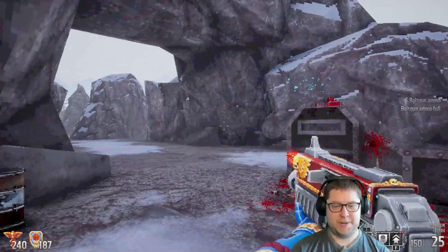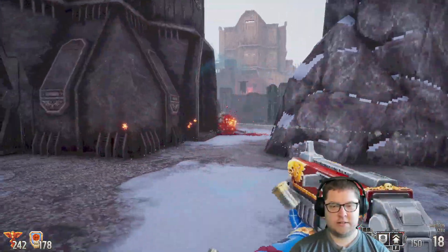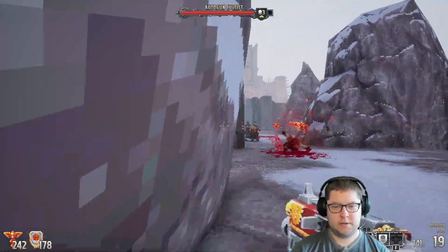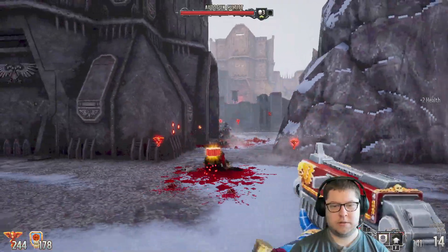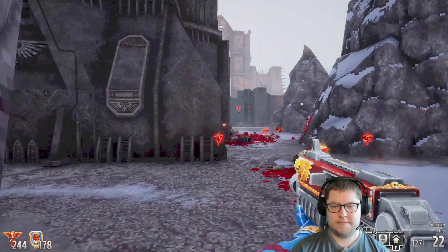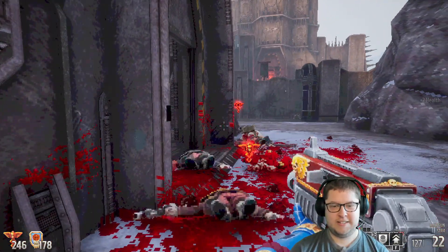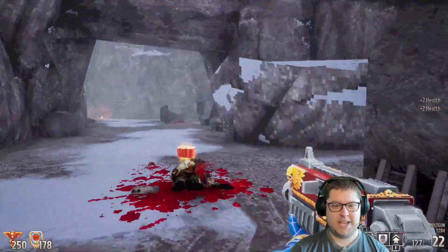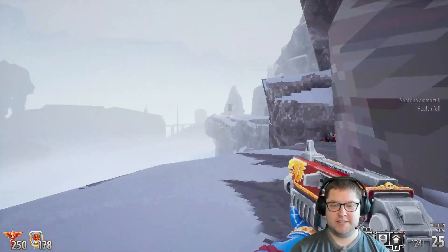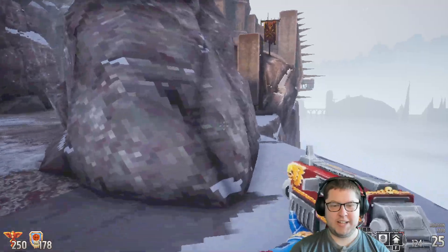I'm sure all the enemies aren't gonna be this weak when I get further into the game. I'm getting shotgun ammo — did I miss a shotgun? Was that what the secret was in the first level? I could have got a shotgun, because that would have been very Doom.